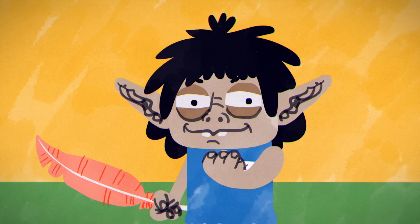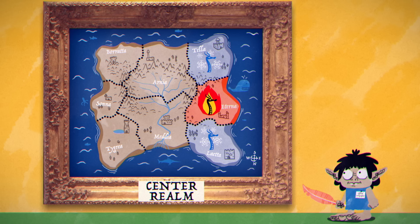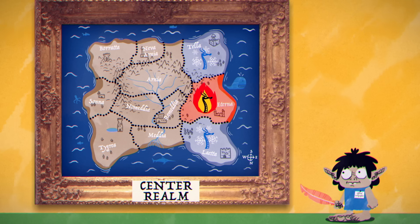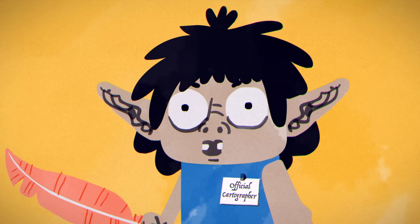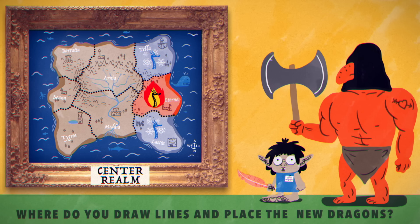Fortunately, you have enough political capital to create three new regions, each of which must be completely enclosed spaces. Add more or otherwise mess this up and you'll lose your job and your head. Where do you draw lines and place the new dragons?